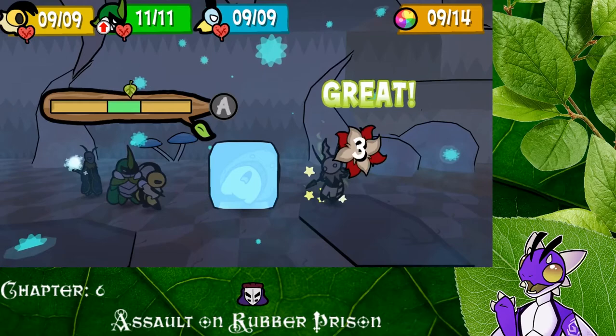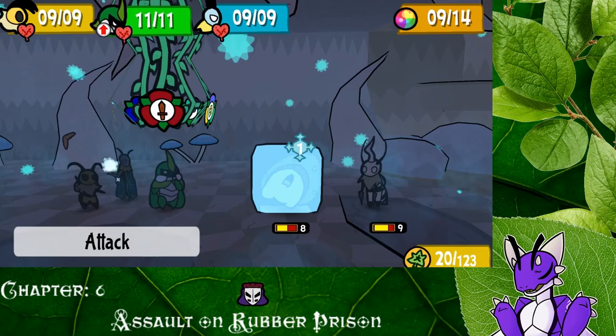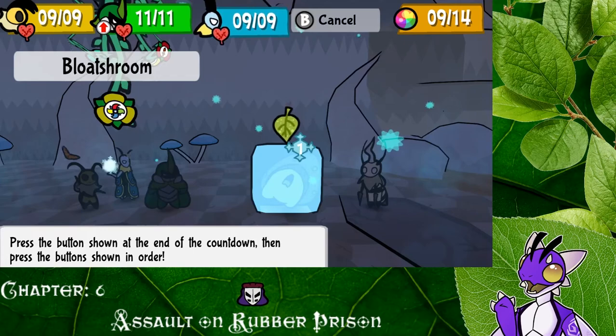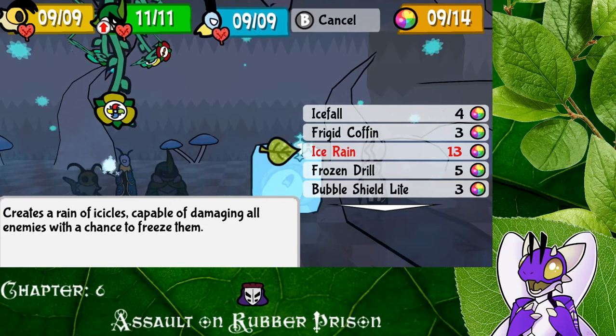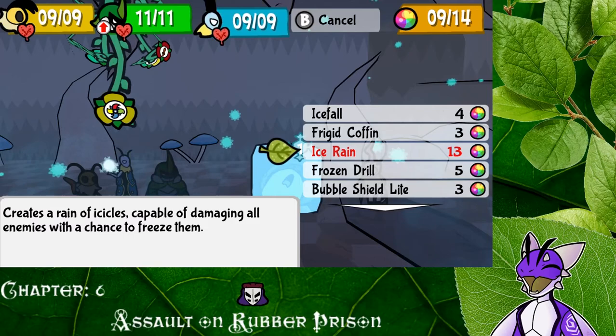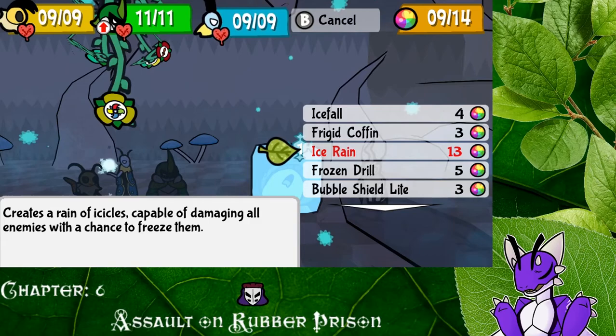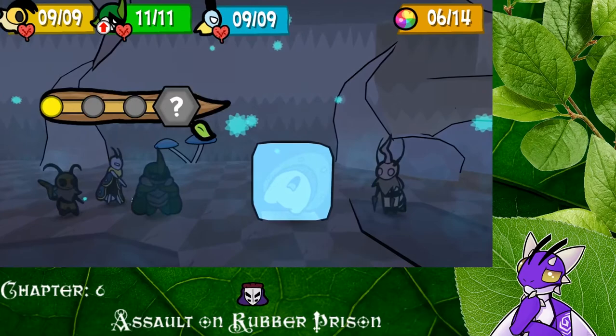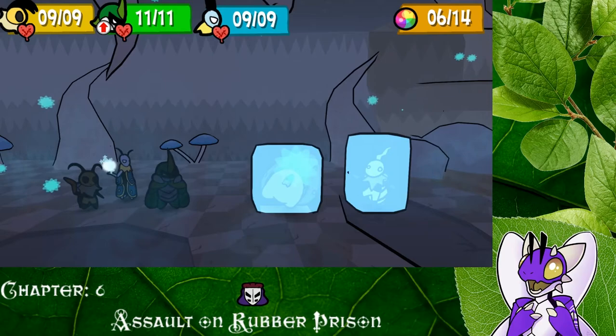All right, well if that does that, let's do this. Let's show him who's the better bee here, right V? I'm a little worried about these subjects. But let's switch back over to Leif, and then Leif is going to freeze the bee. Wait, what was that? 13 for Ice Rain? Wow, we're going to have to try that — I didn't even realize that last time. It creates a rain of icicles capable of damaging all enemies with a chance to freeze them. That's going to be an attack. If we can get the TP for it. I hope there's some more TP-ups we can get. I think there's one with berries back in town, so we're going to have to pick that up so we can use it more often.